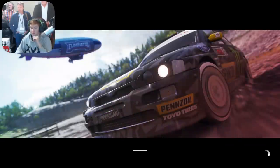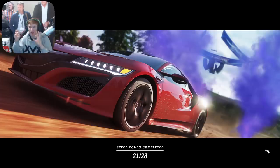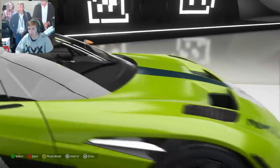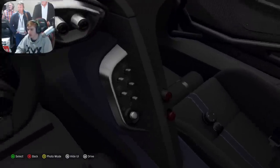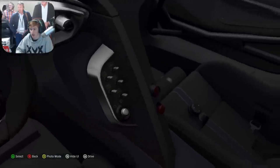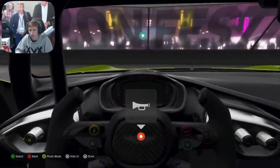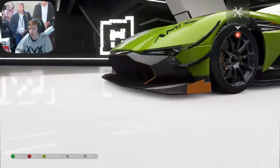Part of me is sort of disappointed it's not a bit more extreme than it already is, because the standard Vulcan is already pretty mental — so you'd think the AMR Pro racing version would have a little bit more to it. But for what it is and the fact that you can get it for free through the festival playlist, it's a pretty nice thing. Look at the size of that bonnet — that is mental. Let's have a look at the interior: you can tell it's supposed to be a race car because of the lack of switches — literally just a light switch, a button, high beam maybe, neutral, ABS, traction control, three power modes.